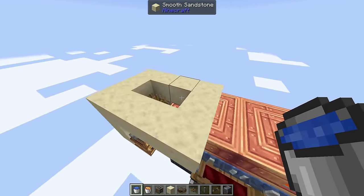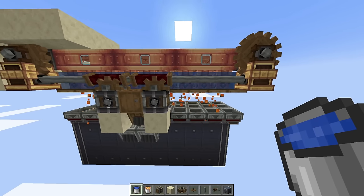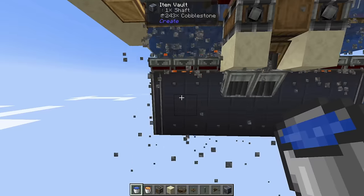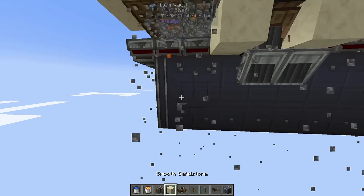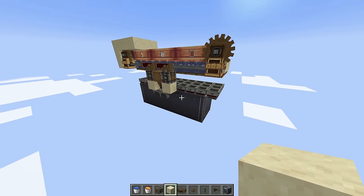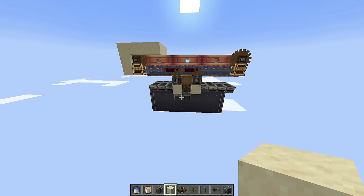If done correctly, you can see the gantry goes back and forth, lava starts coming through, and it starts generating cobblestone — and a lot of it. After just turning on the machine, it already has a few hundred in there. If you're just doing a cobblestone farm, you can stop right here — this generates about 300,000 cobblestone an hour, which is already insane. But we're going for an iron farm, so we're going to keep going.